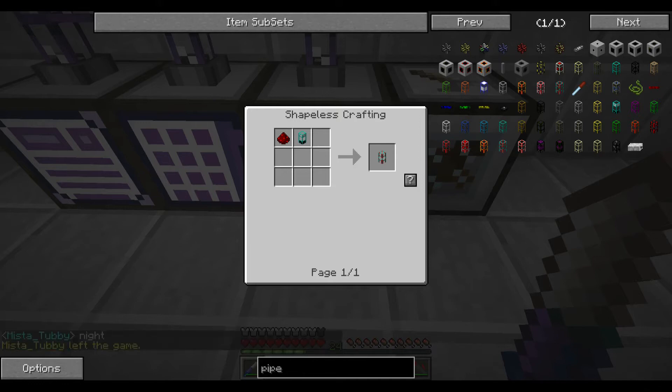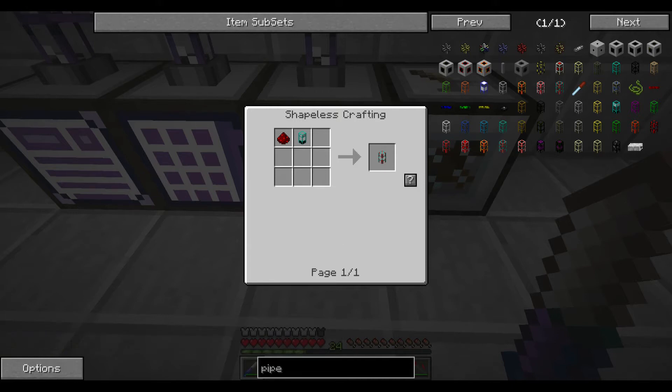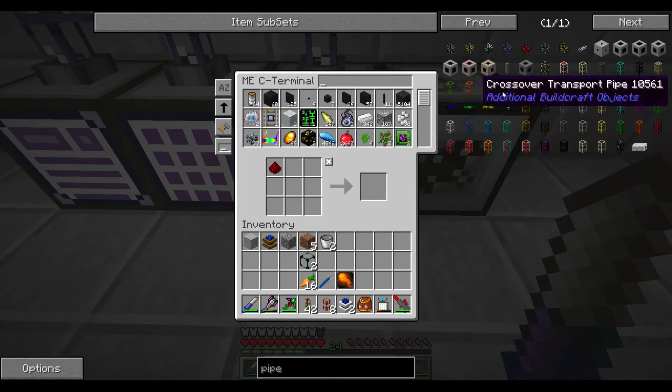It doesn't say. Looking at the golden and diamond conductive pipe info - I guess the gold ones are the best, so let's go with gold.